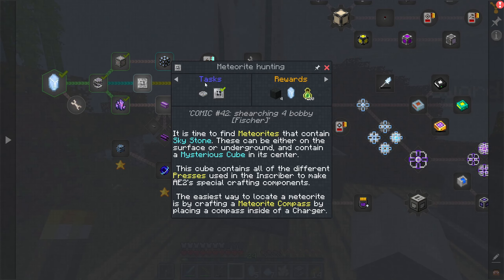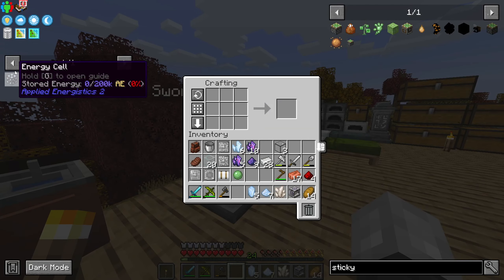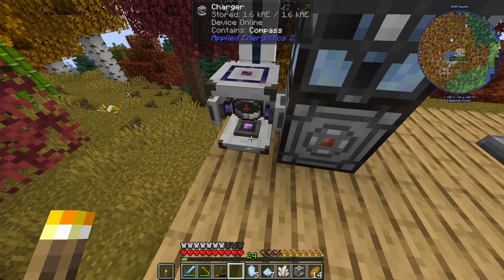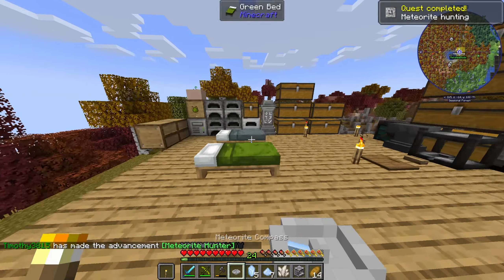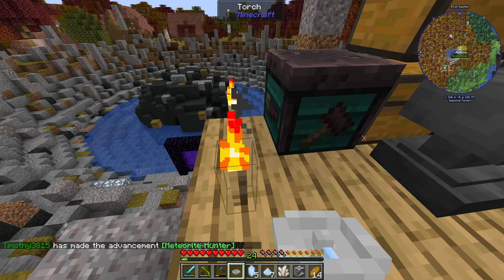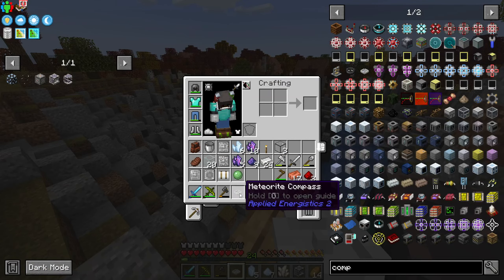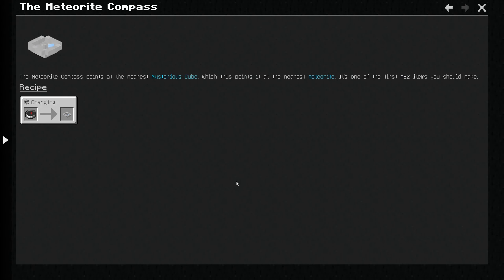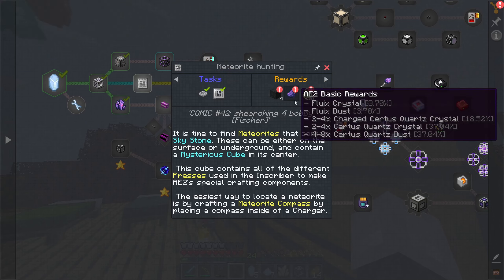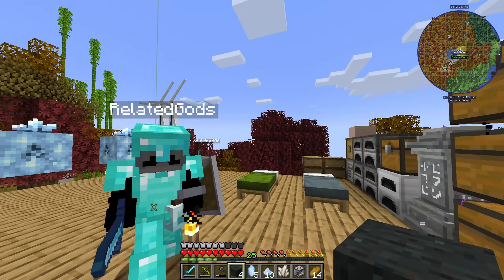That's for energy. I need to make a meteor compass. I got one — all right, it got protection. We don't need the meteor compass now, I just had to get it to get through that. Now I need processors, so I'm going to make a few more inscribers.